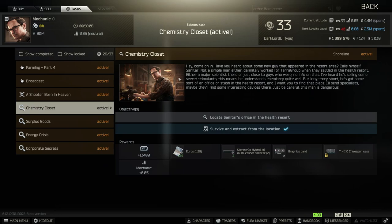Hi, how's it going? Today I will show you how to pass a quest for a mechanic called Chemistry Closet. To pass the quest you have to find a sanitary room in the eastern part of Health Resort on Shoreline.